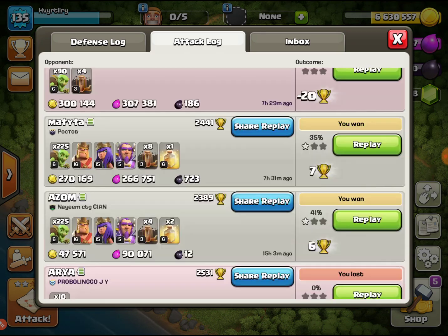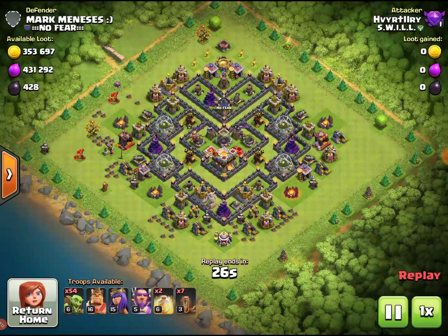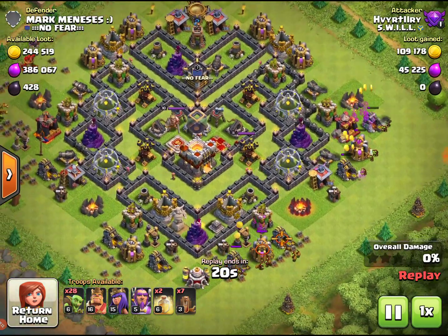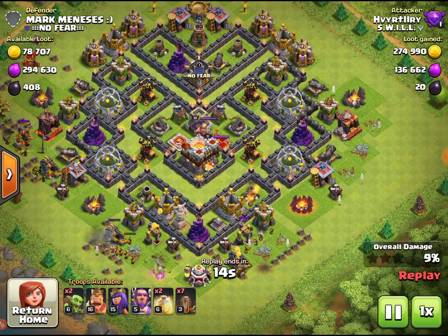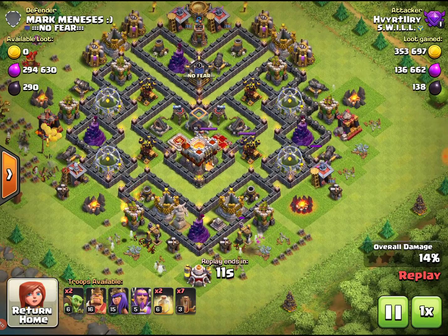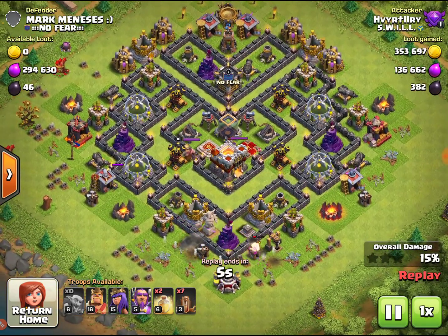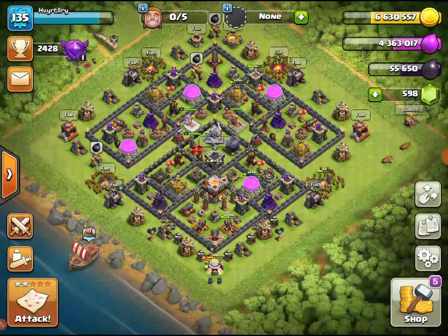I've been doing it on my other accounts. Let's look at this replay real quick — we lost, of course, but we're not trying to win trophies, we're trying to get loot. This is a dead base and we're just going for the collectors on the outside. Look how much loot he had — just going for those collectors, they're all on the outside. I've always been against goblins the two years I've been playing, but right now I'm a goblin advocate. It works for every town hall.